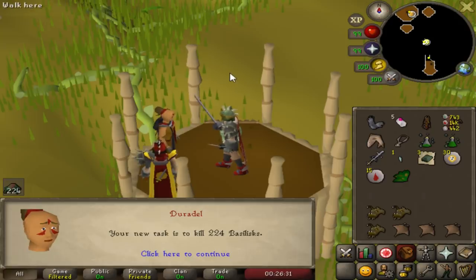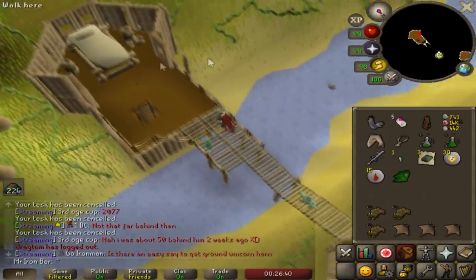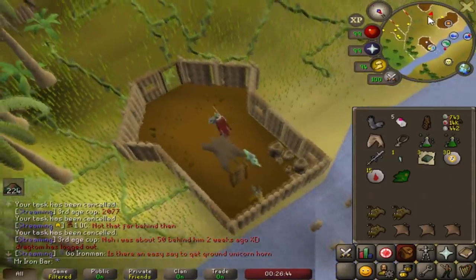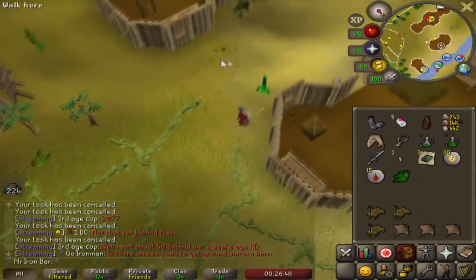It was worth a skip because I wanted to spend my first day doing Basilisk. So 224 Basilisk — we combine it with a Slaughter Bracelet, that's probably like an extra 70 kills, so we're talking like 300 Basilisk. Pretty decent chance of getting the helmet.